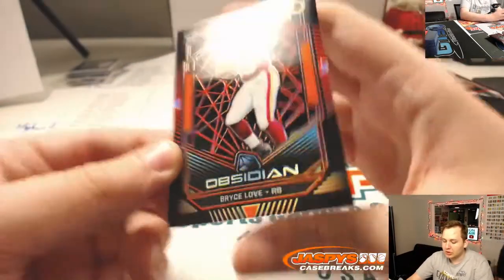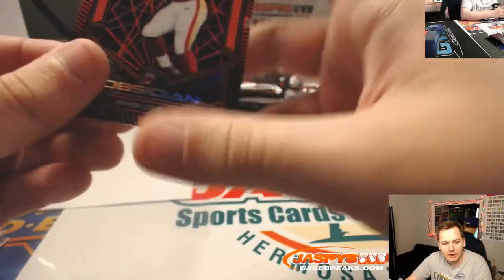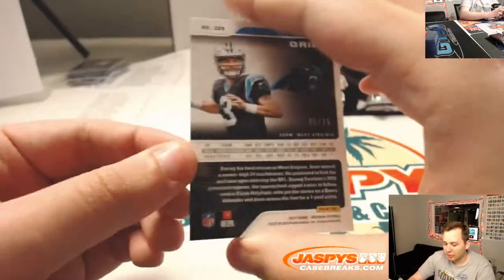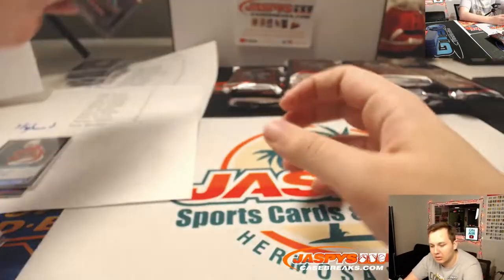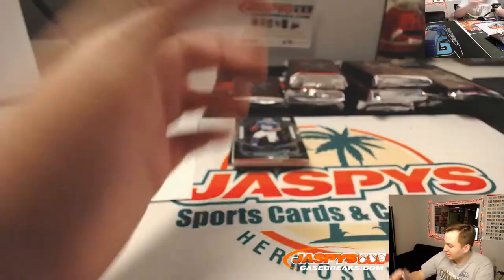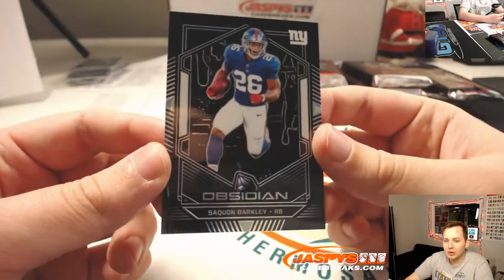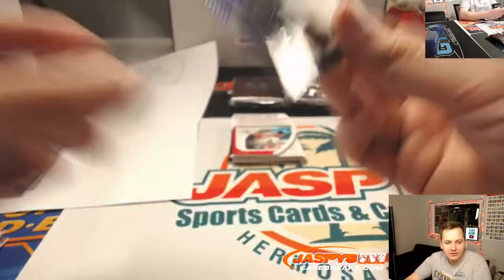We have a Hakeem Butler for the Cardinals — that's high-end number block, 12 out of 50, two spot for Clay. There's Will Greer for the Panthers, jersey auto — Carolina Panthers also a number block, 126 out of 150, six spot for Aaron Pettit. Bryce Love orange Redskins, 49 out of 50, Aaron Pettit. And Will Greer Panthers again, purple, 35 out of 75, five spot Matt R. Saquon Barkley, 70 out of 125 — Giants, Aaron with the zero, two color patch, very nice.